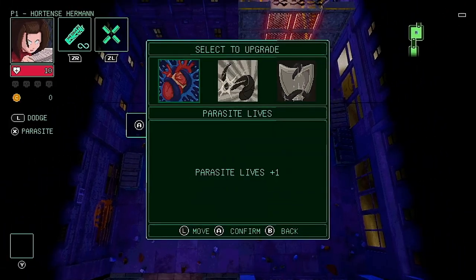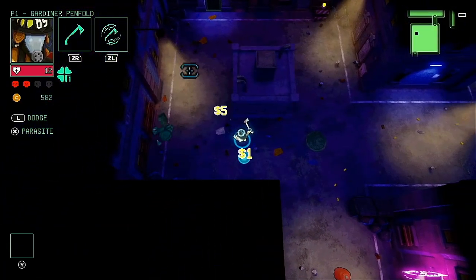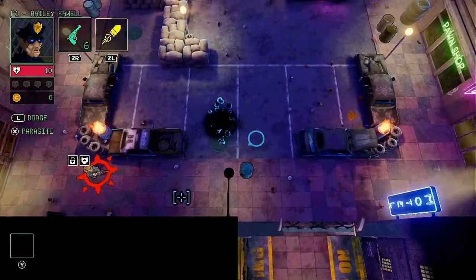These upgrades can also increase your luck stat, which is very important as it increases the chance of items and currency dropping from enemies and containers. Upon completing the tutorial area we head to the intro level called Outskirts, where we learn how to unlock new characters.